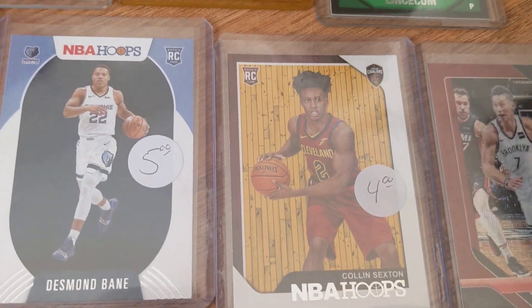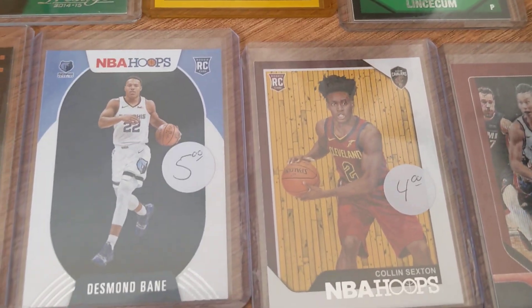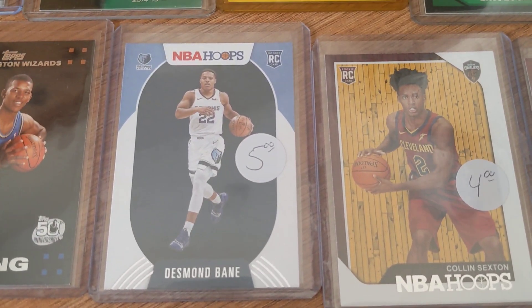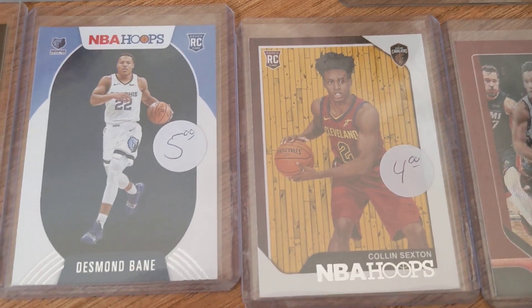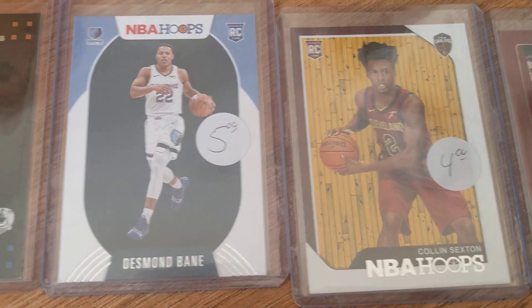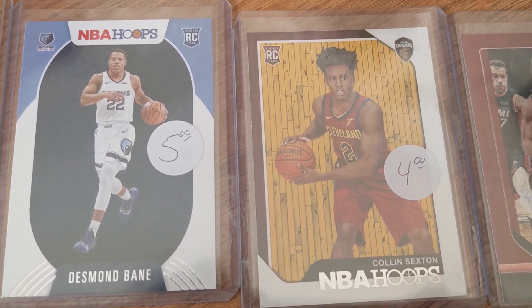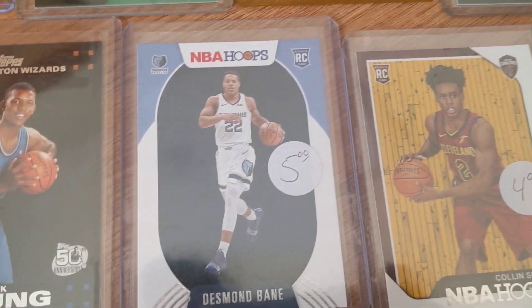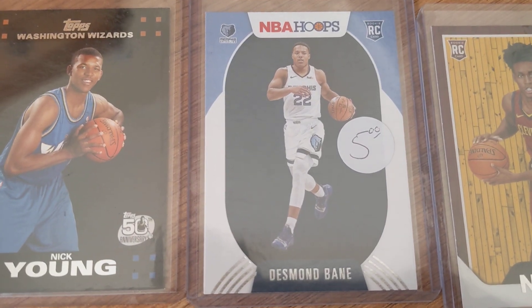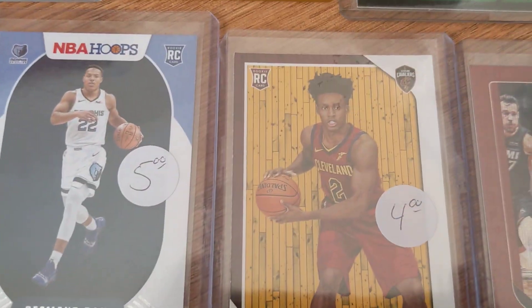I also got Desmond Bain and Colin Sexton base rookie cards — nothing too special, but for 50 cents it's a really good pickup. You never know, Colin Sexton could become another star, maybe like a Donovan Mitchell or Darren Fox type player — still pretty young. Desmond Bain is a very young rookie too, playing kind of solid, so he has potential.